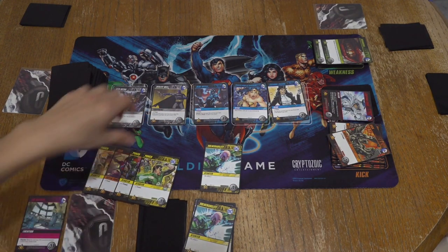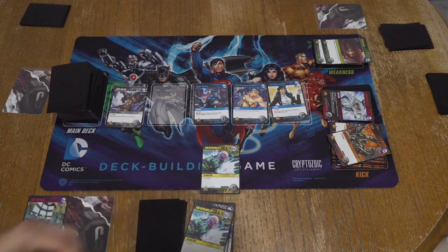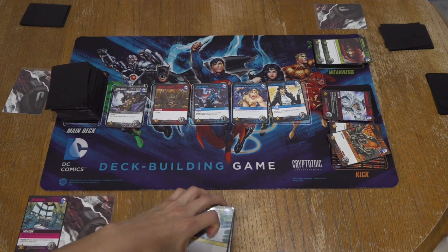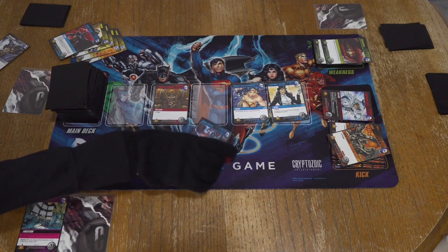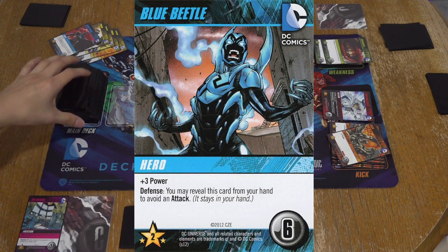Plays another five. I'm going to go with the utility belt. Just four punches and one Dark Knight, so that's six power. And then — with Blue Beetle, you can use him as an infinite defense. What I mean by that is if you have it in your turn and everyone goes attack happy, all you have to do is show it to them — he goes back into your hand, so you're pretty much untouchable.